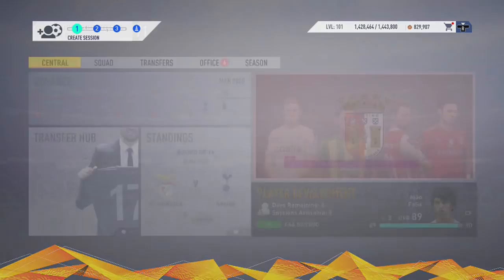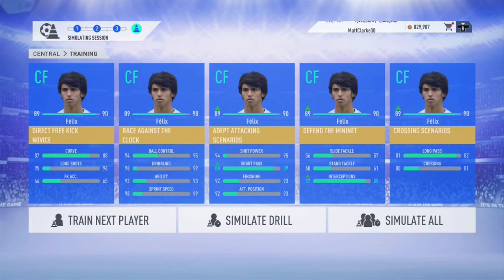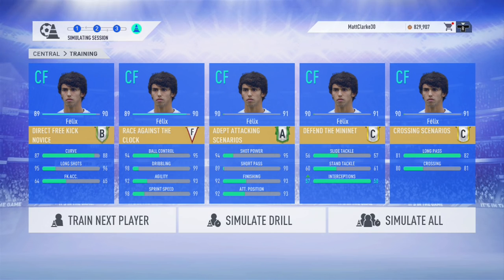Here we are in March of season number two — he's already grown plus three up to 89. Using the same training drills and simulating all, he's now grown plus four and has an overall of 90, making João Felix one of the world's best players.